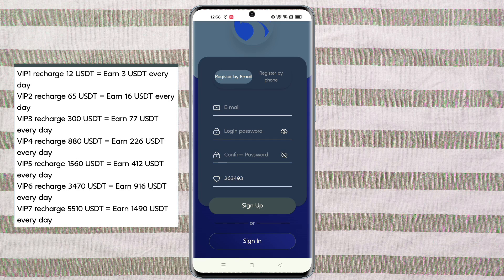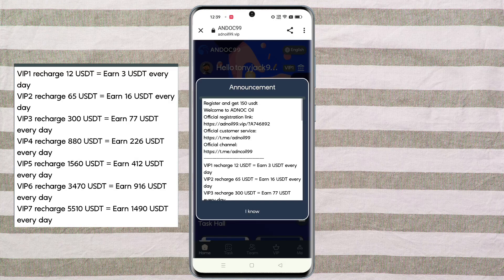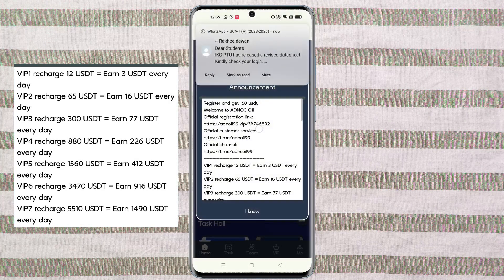Level one: if you deposit eight USDT then you will get daily two USDT. Level two: if you deposit 31 USDT then you will get daily eight USDT. Level three: if you deposit 120 USDT then you will get daily commission 32 USDT.